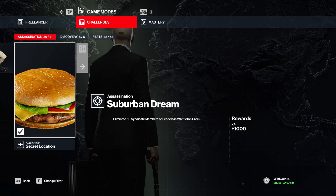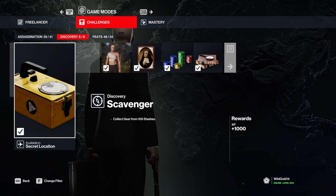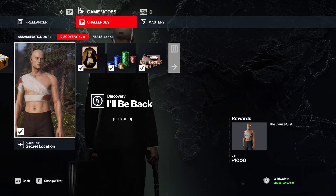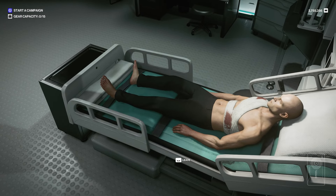The American classic - you have a burger in 'Suburban Dreams' at Willowton Creek, my favorite map. 'Cat Burglar' - crack 100 safes. 'Collect gear from 100 stashes.' 'I'll Be Back' - all you have to do is get killed. You get killed and as soon as you respawn you get this challenge.